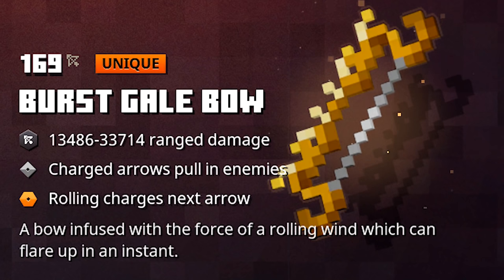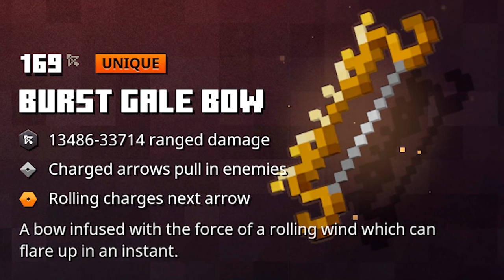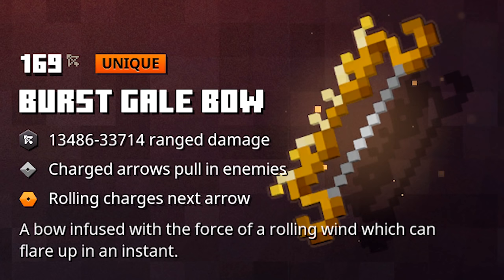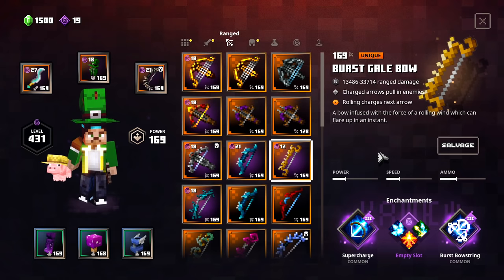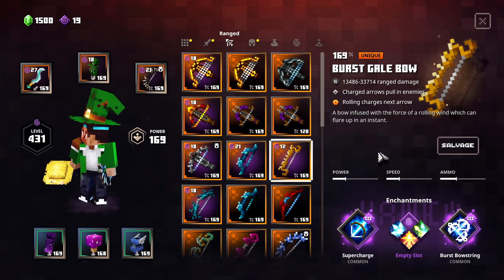Next up, we have the Burst Gale Bow. I'm not going to talk a lot about this one now, but I'll showcase it at the very end of this video because this combo is so much fun. Moving on to the last tier — these are the hard hitters.